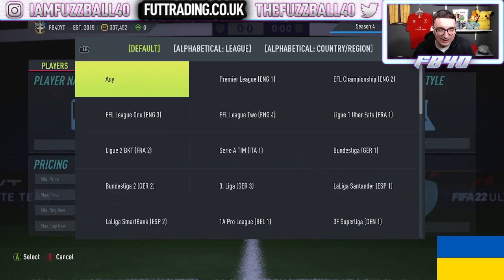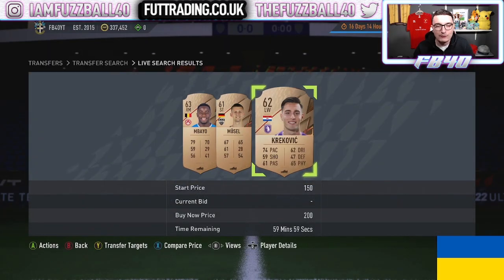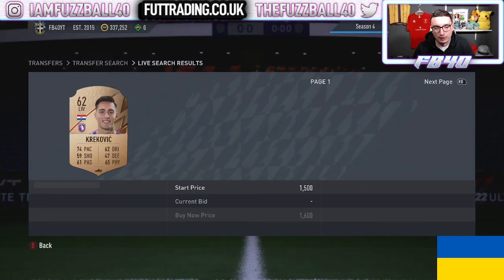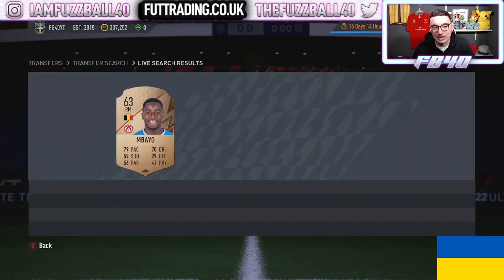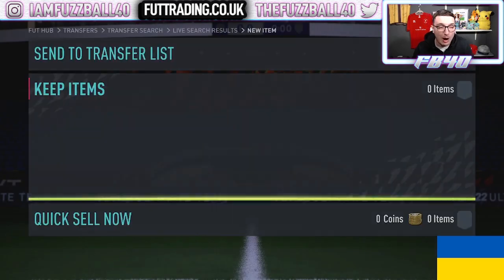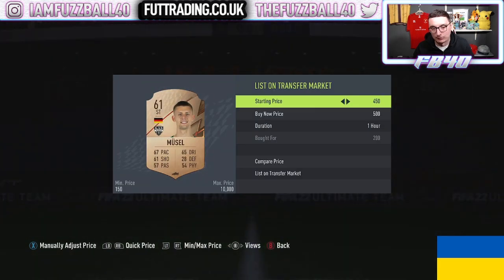Bronzes themselves are down, but a little tip — rare bronzes in minor leagues are always a good place to make very quick, easy coins. Whenever you're browsing, always do a little price compare. For example, in the Pro League, you can get a 300-coin profit on rare bronze cards because people need them to complete SBCs. Keep an eye on rares from those major leagues — they do go up. The commons in minor leagues I wouldn't bother with, but the rares are a no-brainer.